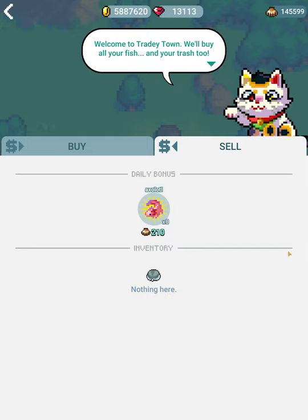There will be a sell all button that shows up when you have things in your inventory. There's also a daily bonus — so every day there's something different here. It'll give you a little bit more of a bonus if you sell that specific thing. For example, today if I get axolotls, I can sell them for more than the usual price.